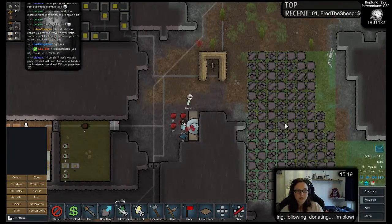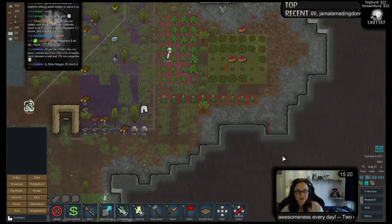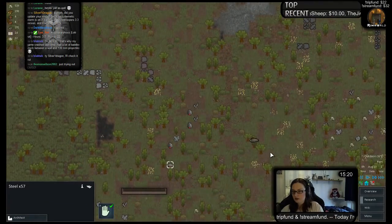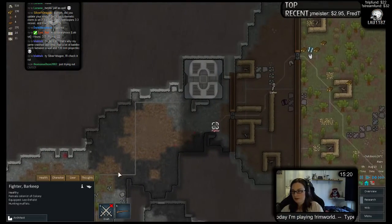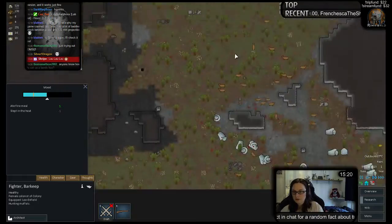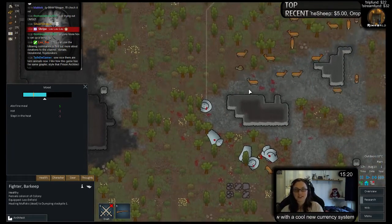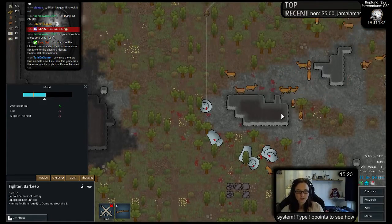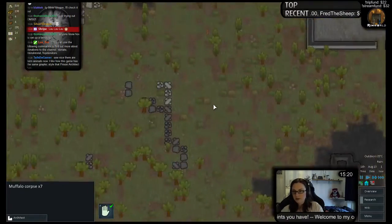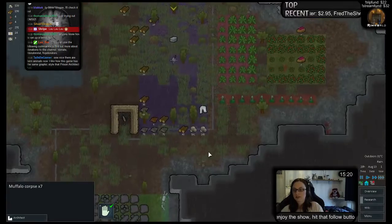What are you gonna butcher? Please let it be a muffalo and not just that lone squirrel. There we go, nice. Did you update your mods? Cybernetic Storm is on version 3.3. That's why your game crashed last time — you had a lot of baddies stuck between a wall and 130mm projectiles. Wow, I'm still working on mortars, I can't have mortars yet. Hey Shripe, how you doing? You're just trying it out — nice. How are you enjoying it? That's definitely not a game for everyone.